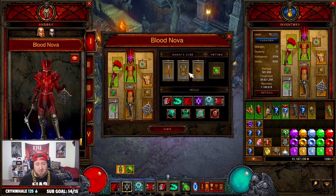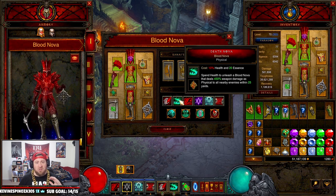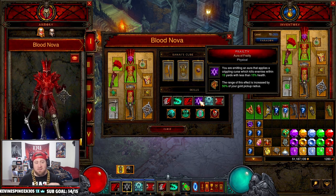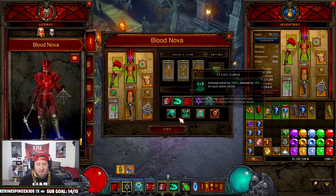For skills: Siphon Blood is the main ability with Power Shift rune. Death Nova with Blood Nova rune — you never have to manually cast it but it needs to be on the bar. Blood Rush: Potency for increased armor while dashing. Aura of Frailty to automatically afflict curses. Bone Armor: Desolation for survivability and to stun enemies. Simulacrum: Blood and Bone to get two Simulacrums that cast Blood Nova alongside you.